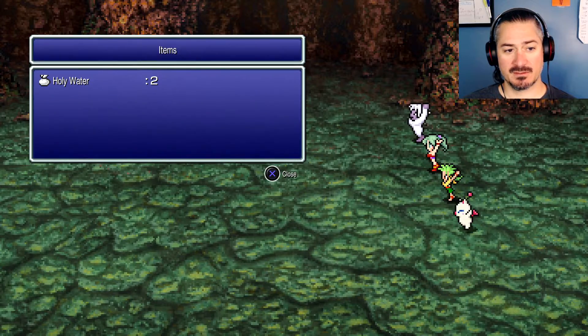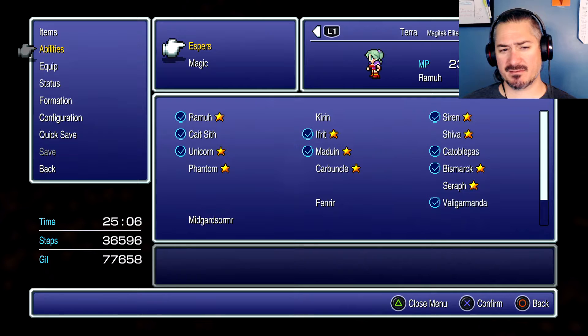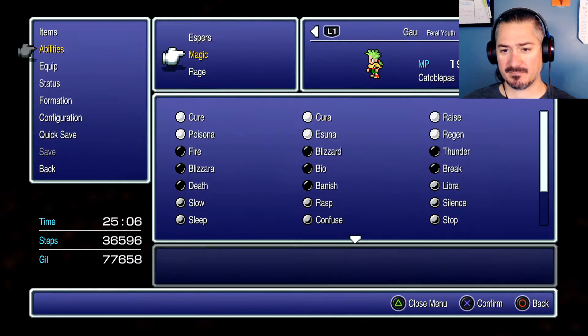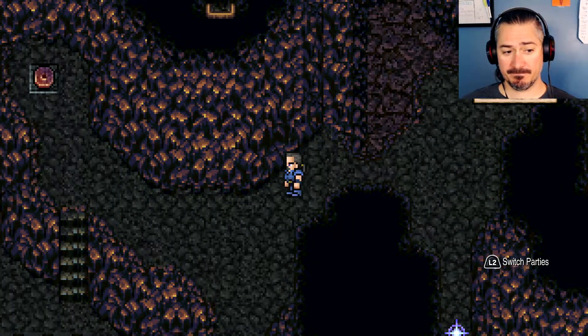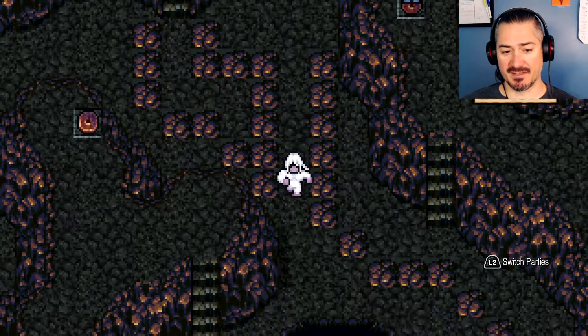Level up for Umaro. I don't know why they have him with magic points — that's always been kind of odd, because even when he has the ability to do Snowstorm he doesn't use magic points. So it's kind of a curious thing.